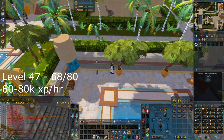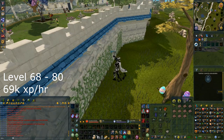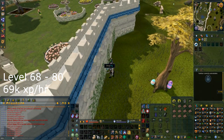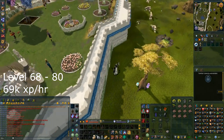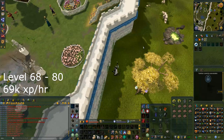For a more AFK training option, you can chop ivy at level 68. I find north of Falador to be the best location as it's close to a lodestone and right by an energy rift, so if it opens every hour you can do your daily caches without worrying.